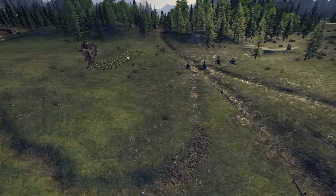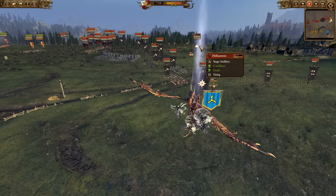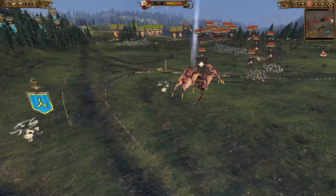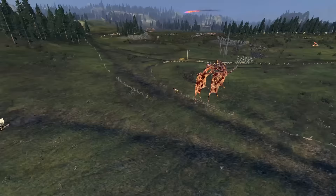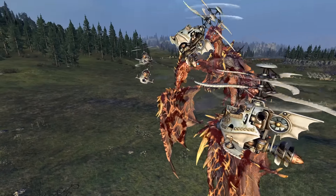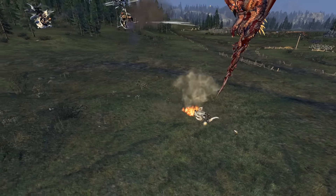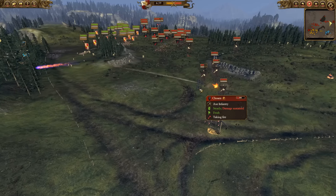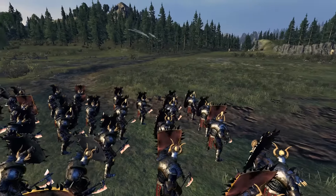Here we have the Gyrocopters going out to try and harass the Chaos Warhounds, but they get intercepted by the Chaos Lord. In the very beginning of the fight, the Hell Cannon went from full health to almost zero in one salvo from all the cannons the Dwarf Player brought. The Dwarf Player is now focusing on the Chaos Chosen lines advancing on their position. The Gyrocopters are getting routed off the field by the Chaos Lord — they don't have much of a chance in melee and are routed off the field.